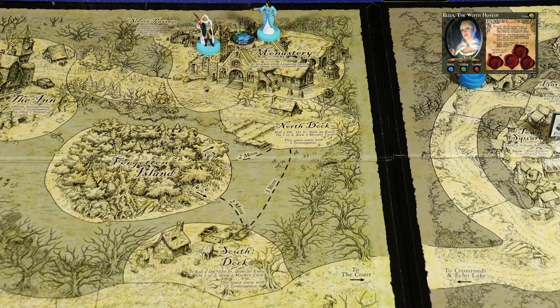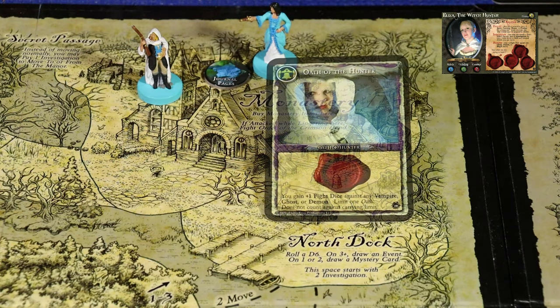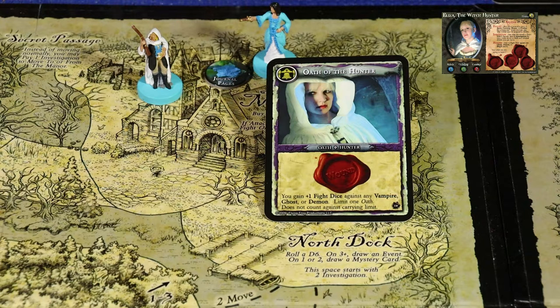Eliza has a Charmed Relic: once per game round, you may draw a card from a corner deck. When you draw a card from a corner deck, you may discard it and draw again. After each use, roll a d6 and discard on a roll of one. Eliza draws a monastery card and draws the Oath of the Hunter, which gives her an extra wound box, plus one fight dice against any vampire, ghost, or demon. Limit one oath, does not count against your carrying limit. It even has Eliza's picture on the card - fantastic.